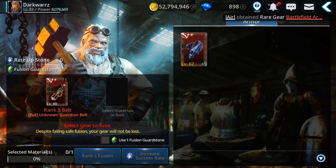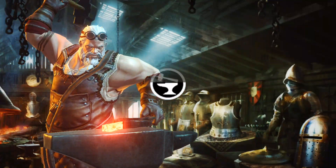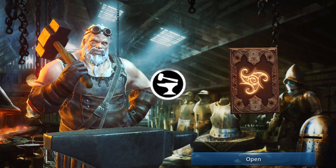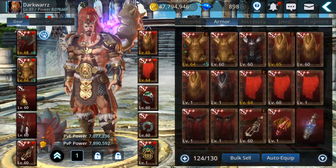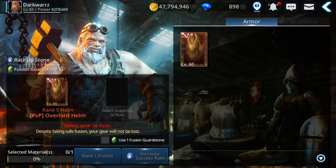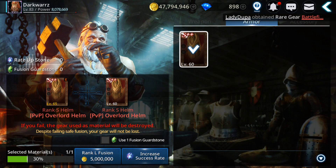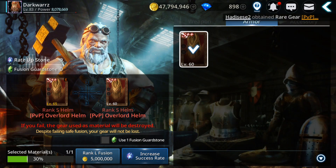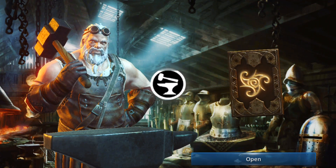Let's try this method. The rate is 30%, which is kind of scary. Someone told me they got four successful fusions in a row and got two PVE and two PVP legendary pieces - that's crazy luck. Let me try.